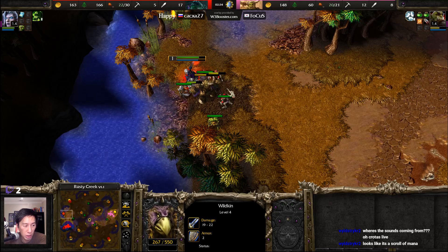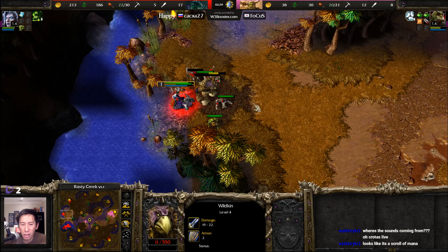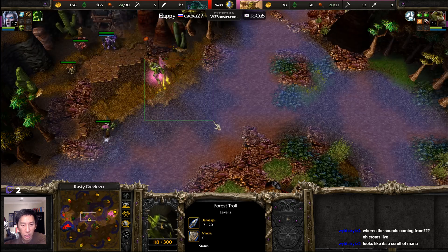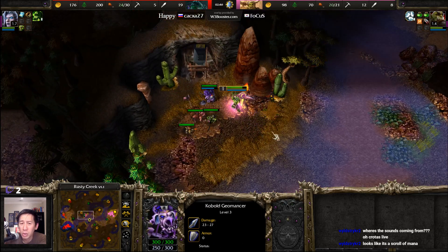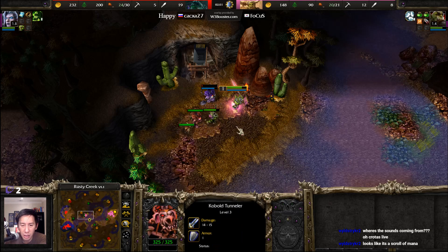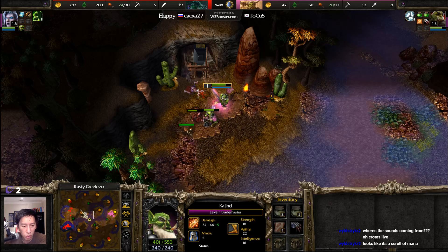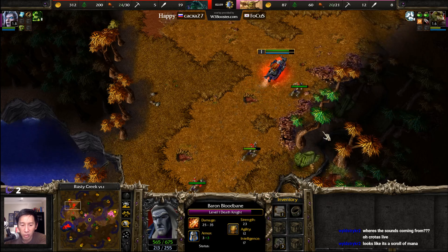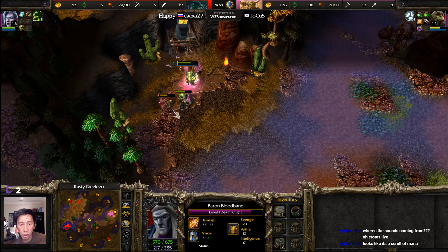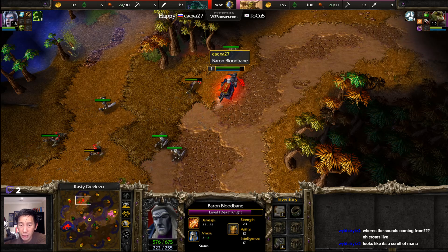Death Knight now looking to clear out the Wild King creep camp at the 4-4-2 creep camp, getting in some skeletal minions. It looks like a scroll of mana. I wonder if the team that worked on Warcraft 3 Reforged actually played in the classic graphics for a while, because maybe they haven't had 15 years of learning what all the icons and characters look like — which is why they all seem so foreign to the professional, caster, and casual communities.